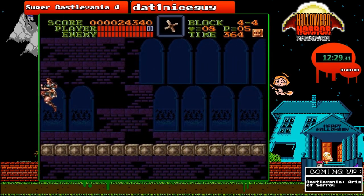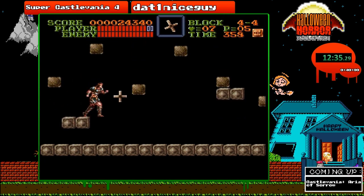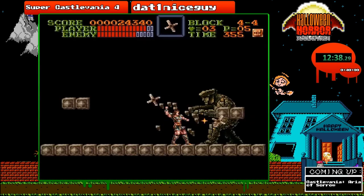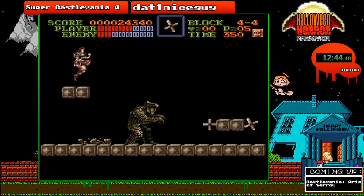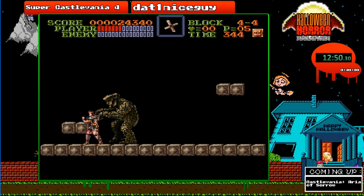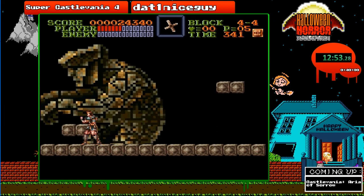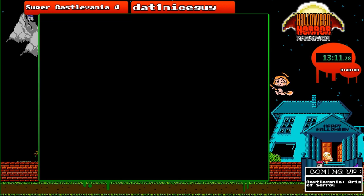Now comes Koronaut, the boss of stage 4 — or Graveler as I call him. That was kind of a very slow fight, but I'll take it. You gotta walk in style when you're going to kill Dracula. Alright, now on to stage 5.